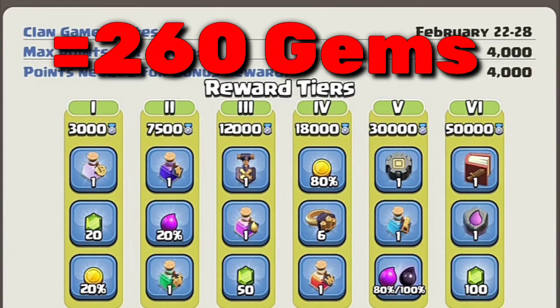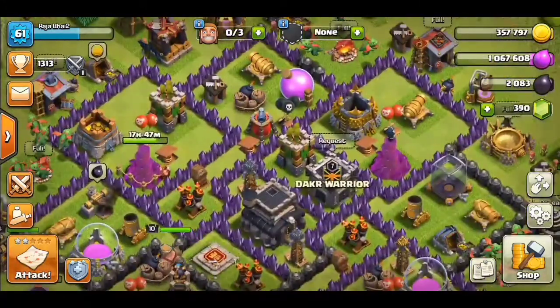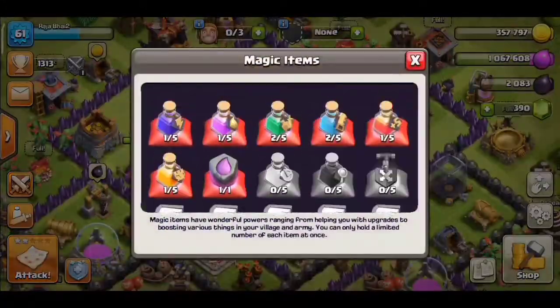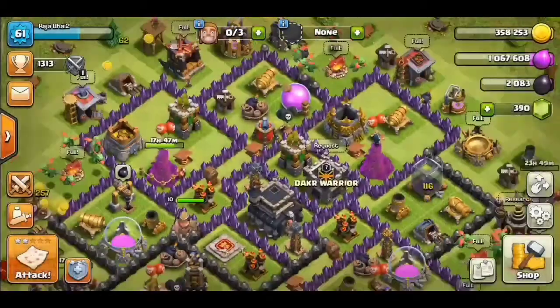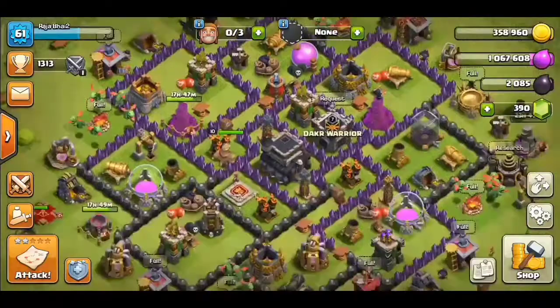So how many gems in total? Roughly 20, 20, 20, 30, 30, 50, 80, plus 30, plus 50 — so almost 150 to 200 plus gems in total. You can sell from here and also sell from here.